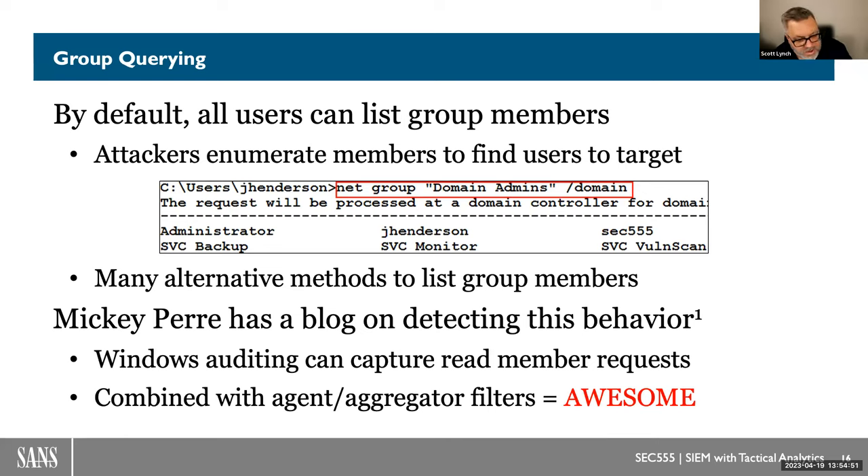I would not create an instant alert — rather, when we talk about this in the course, we're saying: if somebody queries the domain admin group, you might want to know about that. How often do your users do this? Probably never. Even if it is a false positive because an admin is doing it, there should be a ticket indicating somebody is maintaining a system. If I see these commands — and theoretically you've got command line logging, auditing, and process creation all turned on, and your SIEM is pulling those logs in — you should see this. Just be aware that some maintenance scripts may run these commands, and that's stuff we can tune out.